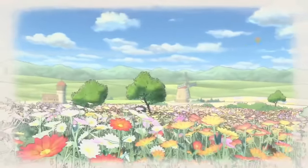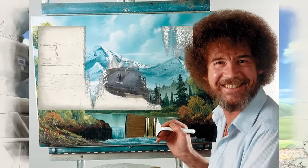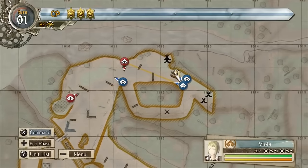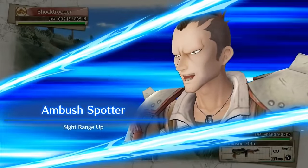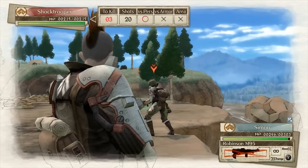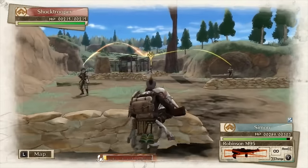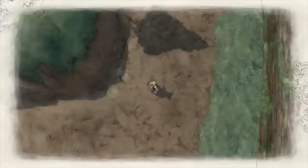Number seven is Valkyria Chronicles 4. I cannot stop talking about how good this game is — it makes multiple lists of mine for good reason. The awesome watercolor-style visuals are like if Bob Ross decided to make a strategy RPG. I love the art style. It's got a unique combat blend — when I first played it I was blown away by how many different genres of tactical games they put into one. Because it's the fourth game in the series, it has super high marks for every aspect of the tactical gameplay.